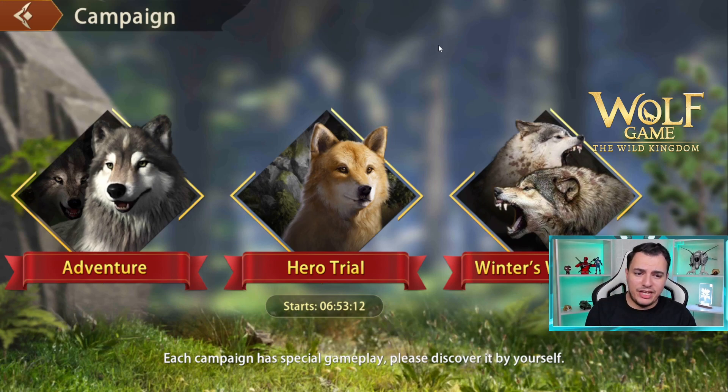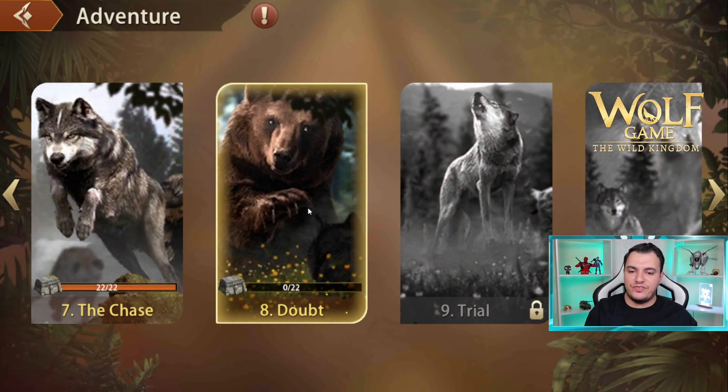Let's start off with the campaign phase. There are three main sections: the first is the Adventure, the second is Hero Trial, and the third is Winter's War Battle. Winter's War is actually an alliance versus alliance battle, where you put all your wolf units out there and attack each alliance member in a massive arena. It's a massive event happening right now in the game, and I can't believe this game launched with this much content right at the start.